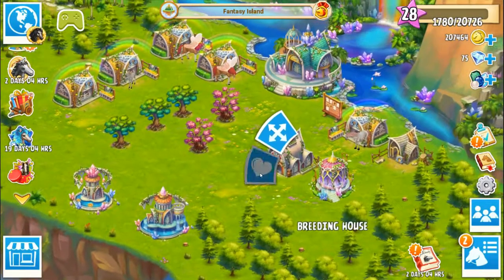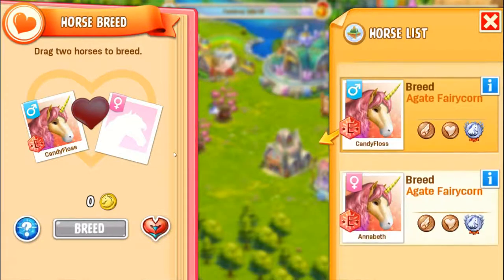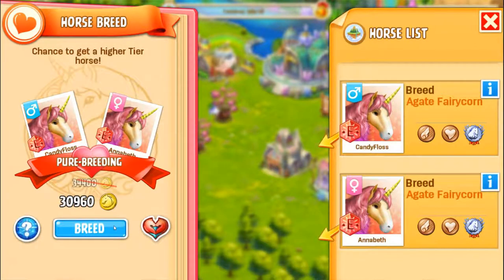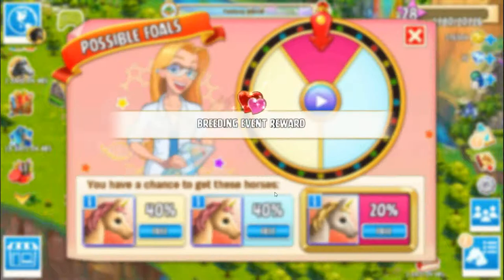Let's go ahead and breed our Agate Fairycorns. I wonder if we'll get a tier two - we might even get a hint of what they're gonna look like. That's expensive. Deep breath. Reading event reward - awesome. I don't know if I want to increase this yet, because I might, as painful as it is, spend the 50 diamonds just to give myself another week, possibly getting a female Virgo.